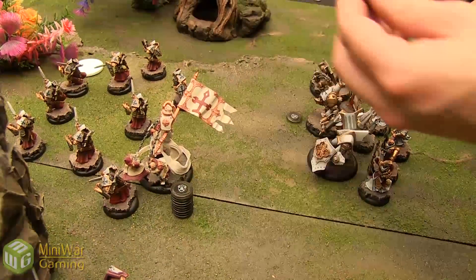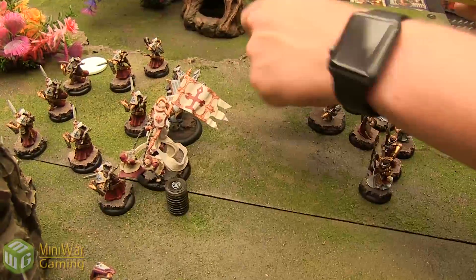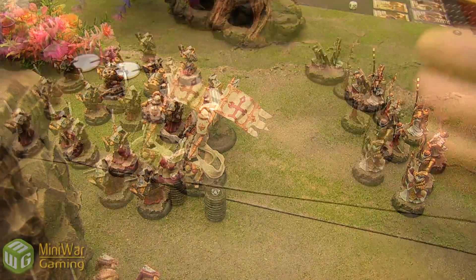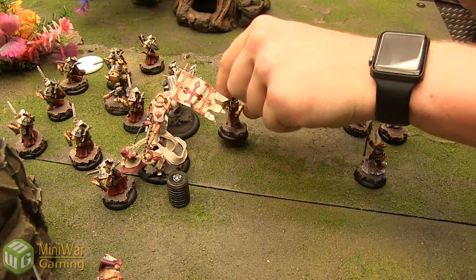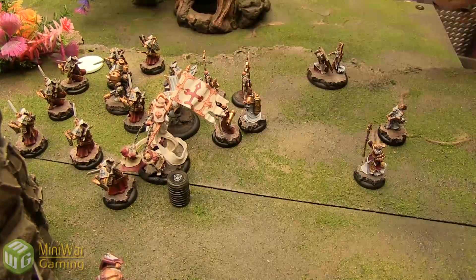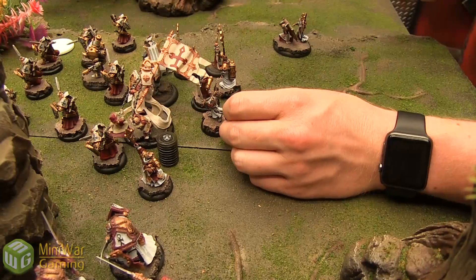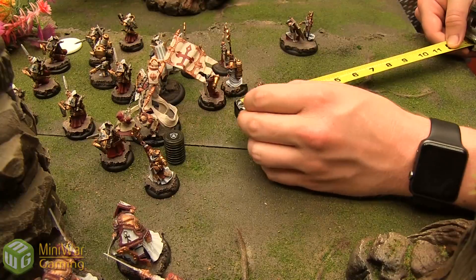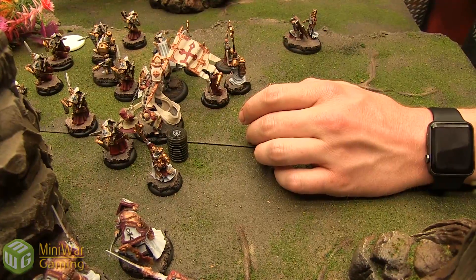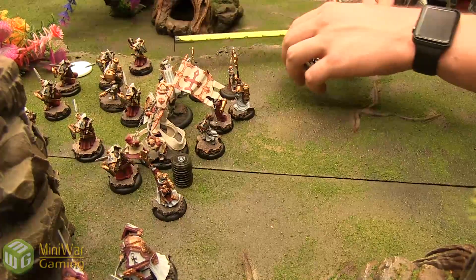Avatar runs — removing all his focus since he won't use it — tucking in right here. The Repenter also runs, going 6. Choir moves up 6 and says no non-magical ranged attacks at my Jacks. Heirophant runs right there. Vassal runs — speed 5, so backing up one. He's going to run right behind Harbinger. The book runs right here. No magic to block anyway.